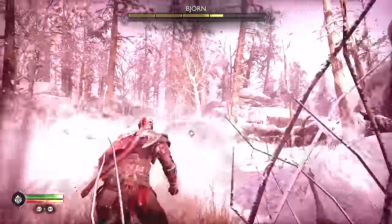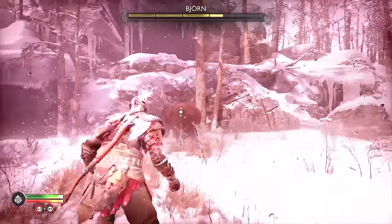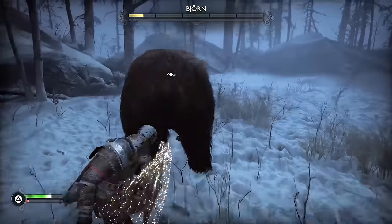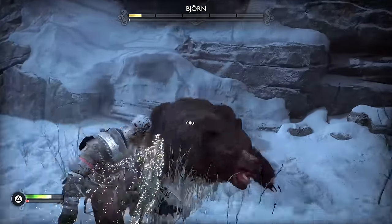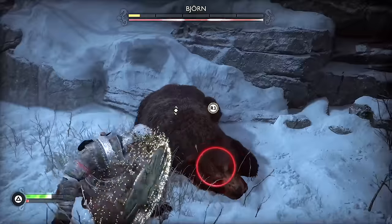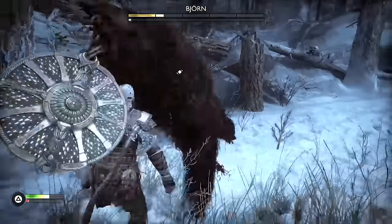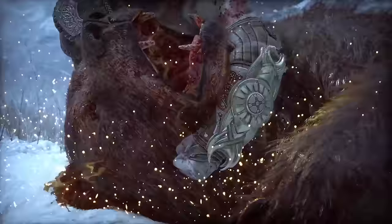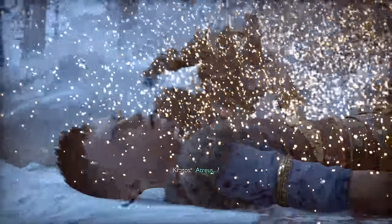Eventually the game will force you to use rage mode to do some damage, and then after that the bear only does about two or three different attacks until you finally boop him in the snoot enough times to knock him out cold. You do have to use a finisher on him, and it turns out I am related to this bear.